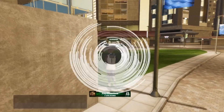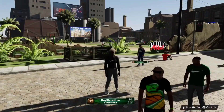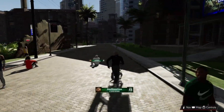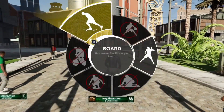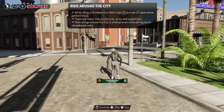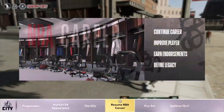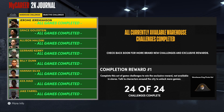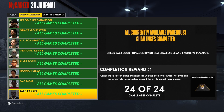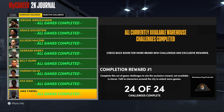As you can see, I am currently in the city. Something not a lot of people are aware of — you have a journal that tracks all your active objectives. Press the options button on your controller, go to the City tab, and you'll see the 2K journal. Here are all your challenges. I've completed all 24 and was able to get a lot of badges doing this.